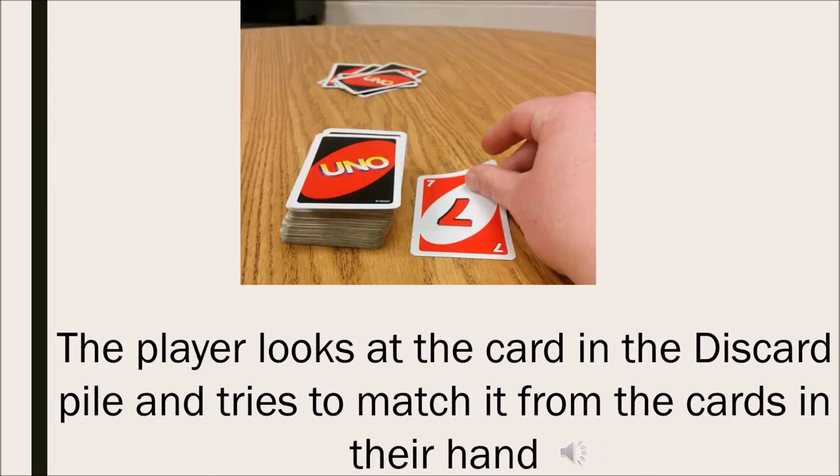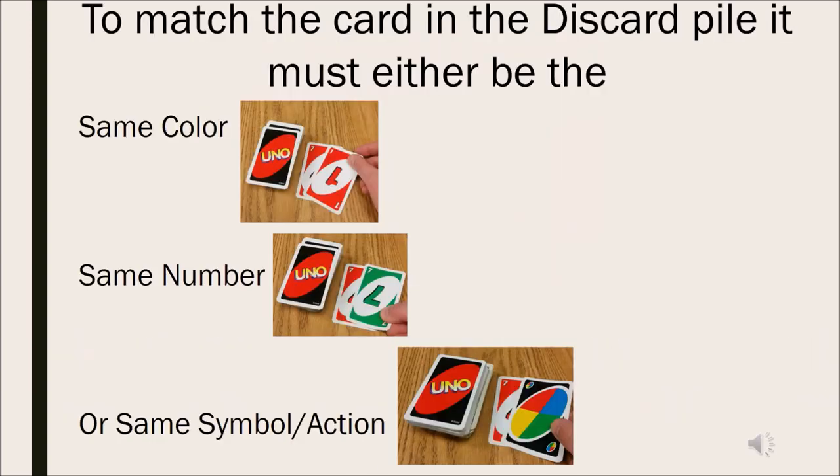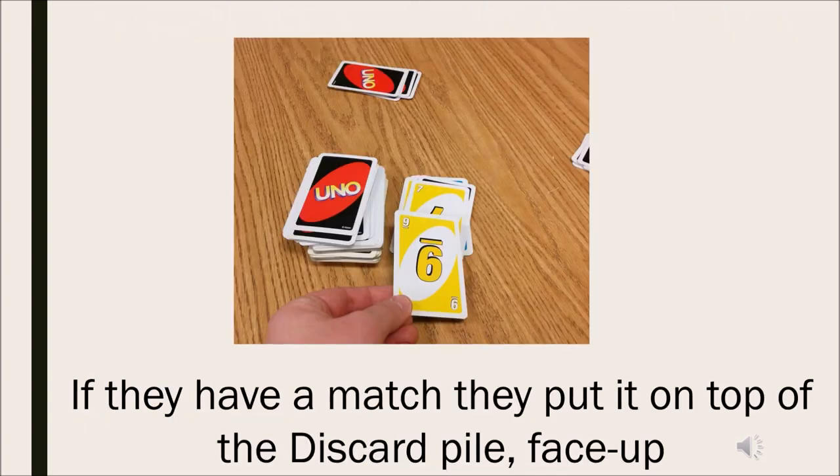The player looks at the card in the discard pile and tries to match it from the cards in their hand. To match the card in the discard pile, it must either be the same color, the same number, or the same symbol or action. If they have a match, they put it on top of the discard pile face up.